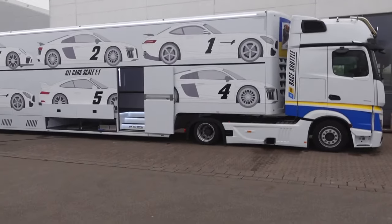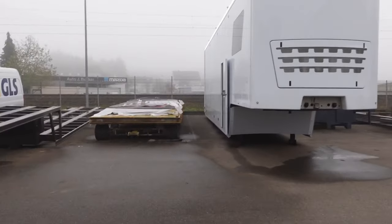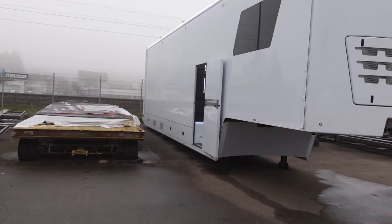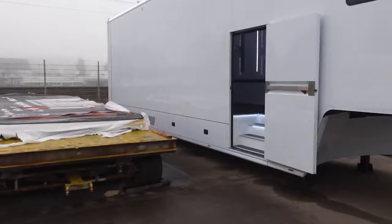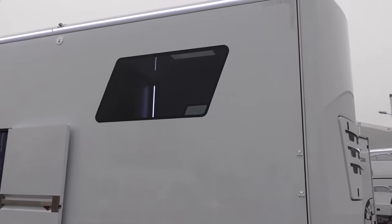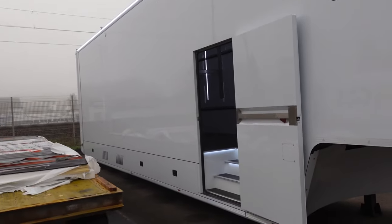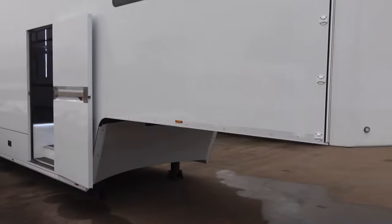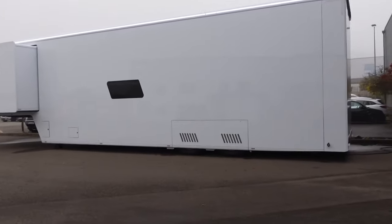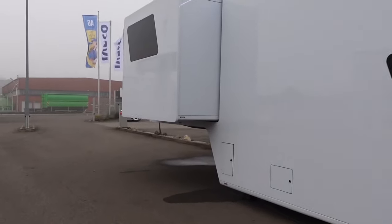This is how the first option looks from the outside — the opportunity to have six cars but no office. That is how the second option looks — having an office and four cars inside. You can also get an option which is five cars and an office, meaning a bit less headroom for the office. And this right here is how the third option looks — you have walls which extend outward, giving you more space in the lounge area, plus a window.